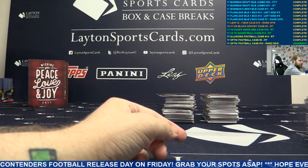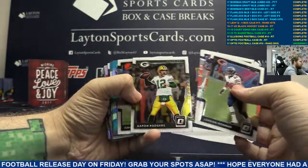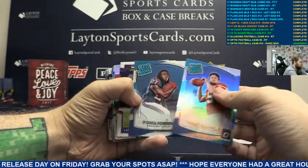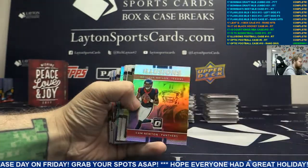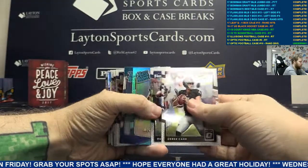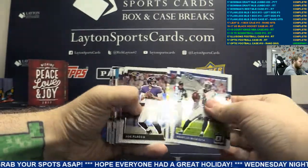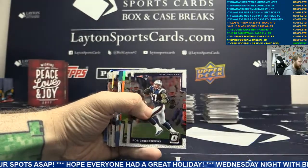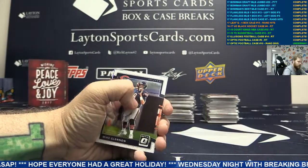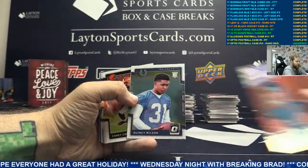Brad's got four hours left in him right now - he could rip till four in the morning. Brad's a machine. Blue Alvin Kamara. Blank. Miles Garrett rookie. Orange Pat Mahomes - that's nice. Silver Gridiron Kings Trubisky.